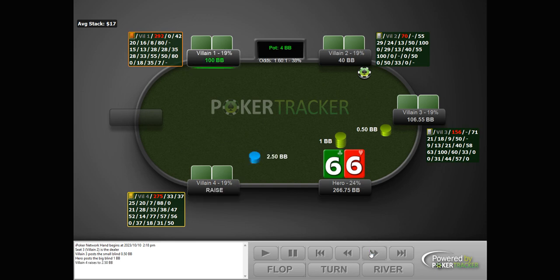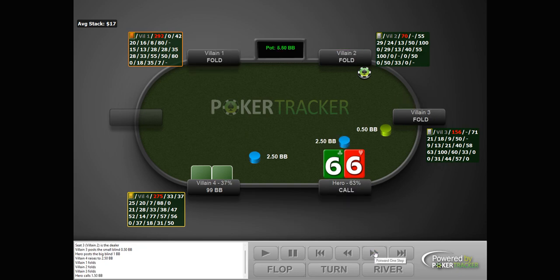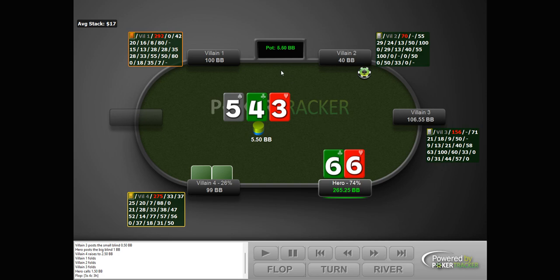Here we have pocket sixes. A bug-standard-looking reg opens under the gun. We flat the big blind — all perfectly normal up to now. This flop. I guess we can have some leads here on this board, but it's not something I do very often. I do check here. Villain bets half pot, which I don't know what his bet size should be — we'll find out later. I elect to go for the raise here, which I think is very reasonable. We have some equity against the top of his range — aces, kings, queens, etc. I don't think he's going to have all the sets at full frequency under the gun. I think this raise is reasonable.